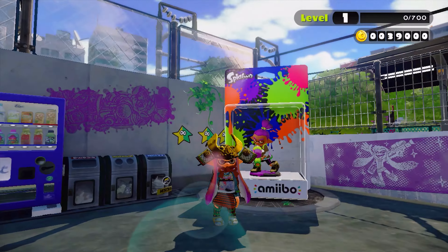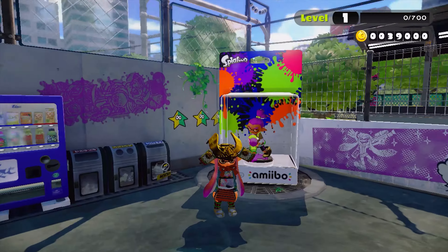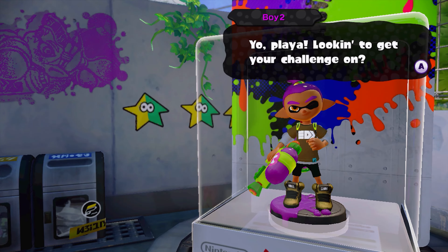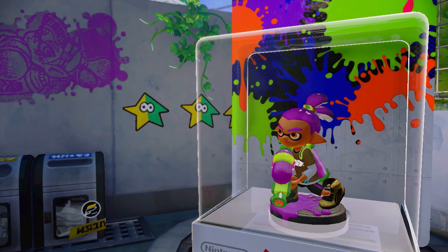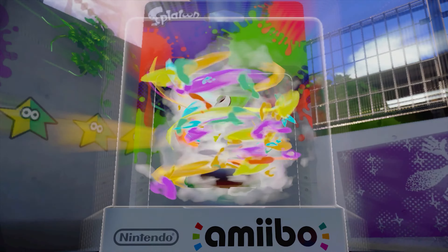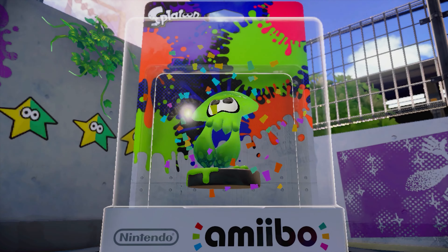Hey, what's up everyone, and once again welcome back to Splatoon. Last time we finished up the Inkling Boy Amiibo missions, and in this episode we are going to be switching off and using the Inkling Squid Amiibo. We're going to start off with the green one, and it's going to look a little interesting when he pops in here.